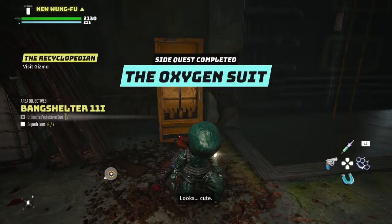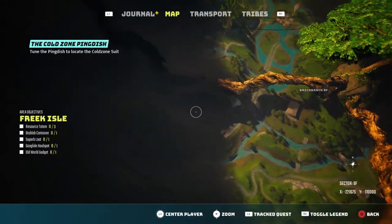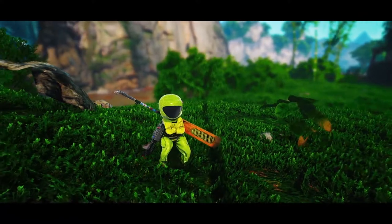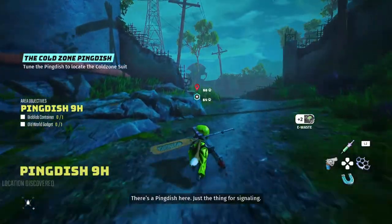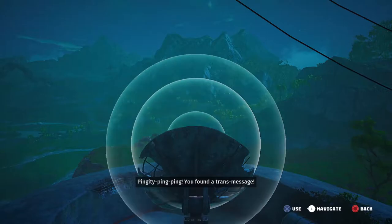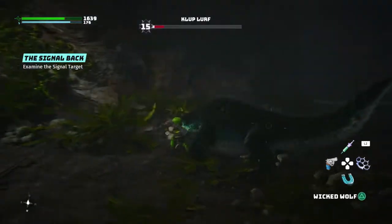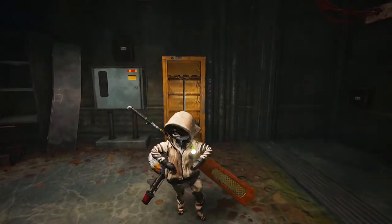There are a few snowy places around the world but I'd recommend going to the location I show here — I found it a bit more convenient to get to. Just stroll through the cold spots and freeze your little tail off to start the side quest. I haven't had a chance to use all the hazard suits yet but I can't wait because I really do enjoy playing this game. Activate that ping dish, ping the right location, take down the mini boss, and enter Bang Shelter 10E. Smash that case and snatch up the cold hazard suit.